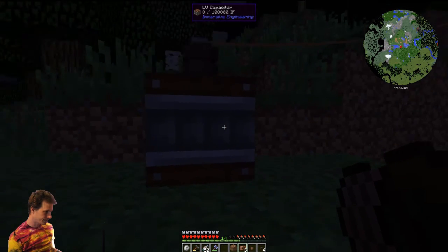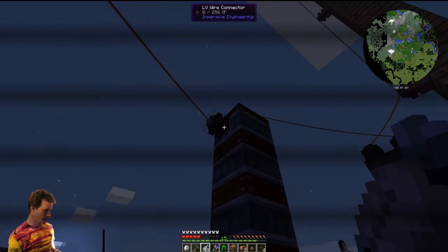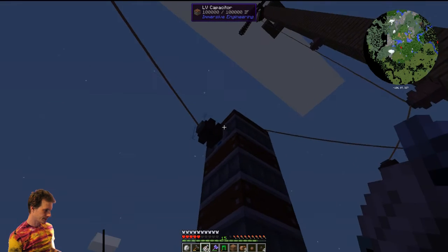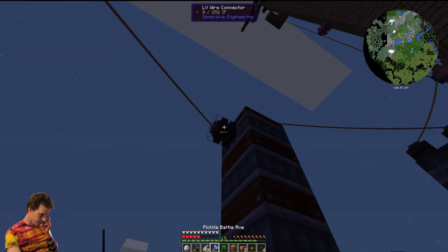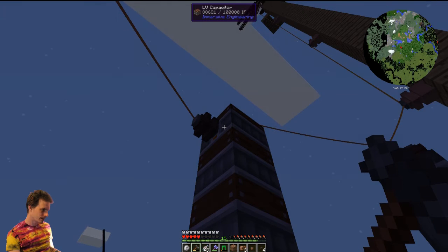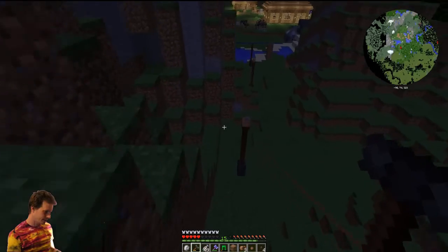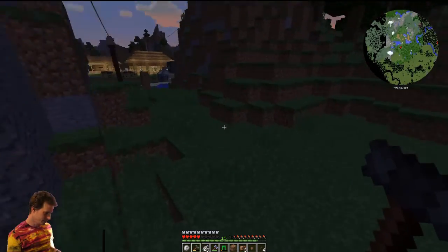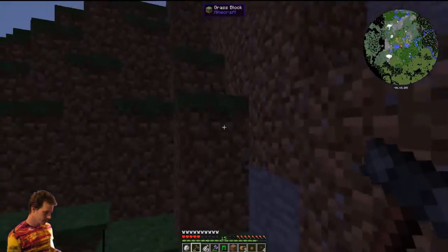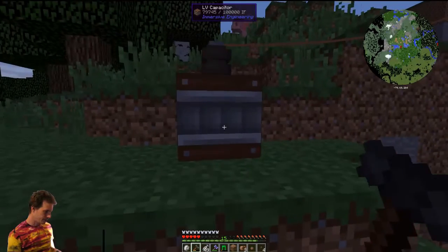It doesn't seem to be getting energy. The top capacitor is empty — it says nothing is going into the line. Oh — blue is in on this one. Now we're good: orange is out, blue is in, orange is out. Now we should be storing power. This video could have been a little bit better, but that's about what we've got for today's episode.